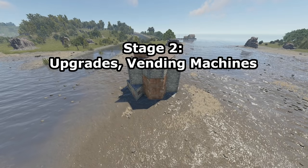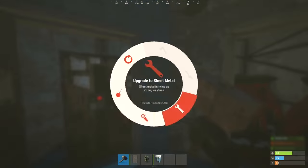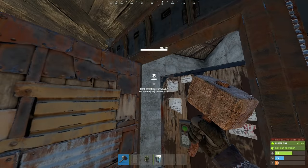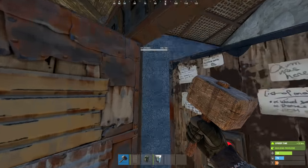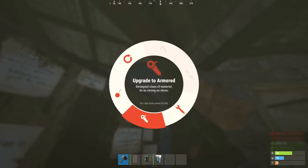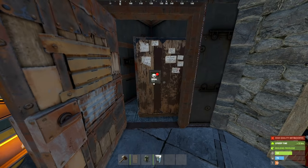Let's make this one short and sweet. Starting at the core, upgrade the TC compartment. If you cannot reach some of the tiles, use this console command: look at radius 0.01. And here's an optional trick you can use at your own risk.